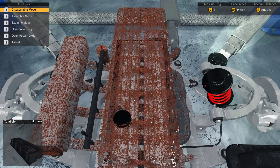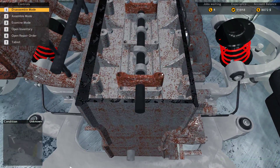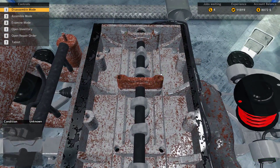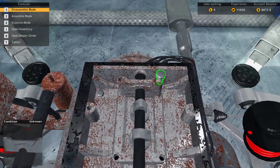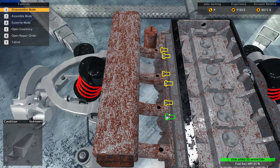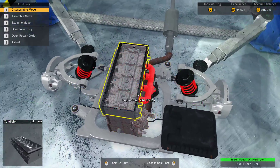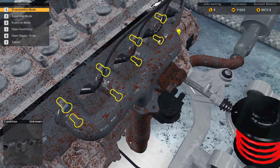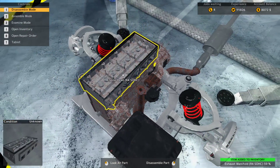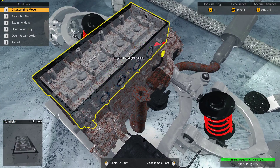I will just respect factory color as well. In future updates the developers of this game are actually talking about body parts no longer being painted automatically when installing them, which I think is much better — it's quite strange that right now the moment we replace body parts they already have the color of the car. It's quite unrealistic. I think that change is for the best because it really forces you to repaint the car when you fix those parts.